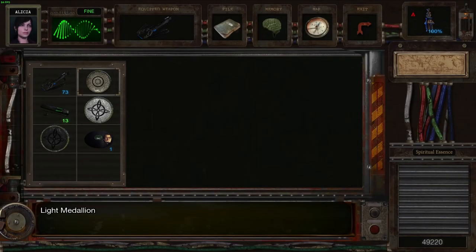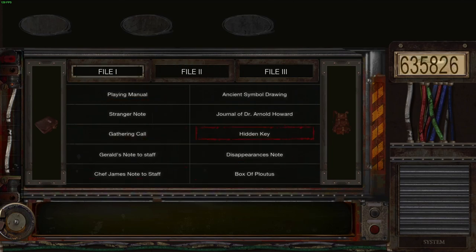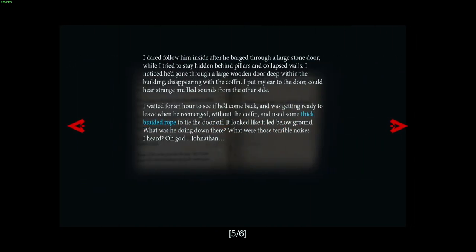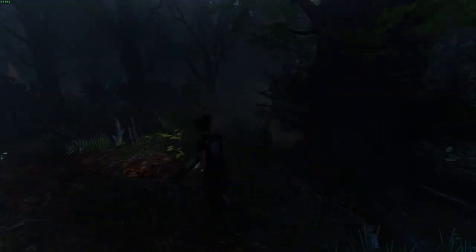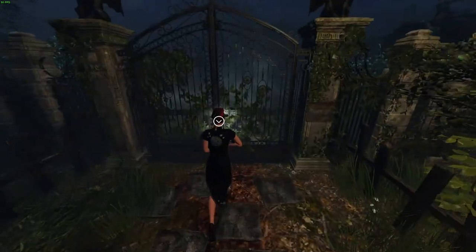There are a couple of notes that we're literally missing and it's annoying me. The hidden key note we have, and the gatekeeper note pages... actually, we're not missing any notes at all somehow. I've actually managed to find them all, which is interesting. Kind of happy with that to be honest.